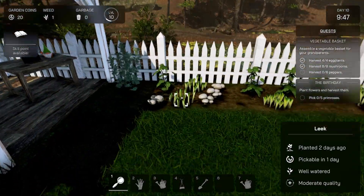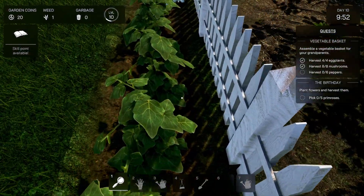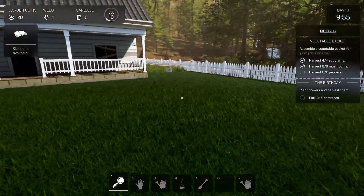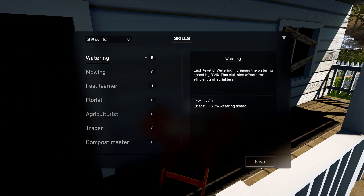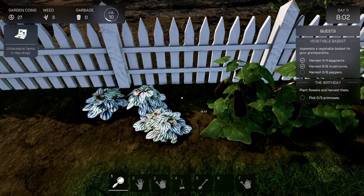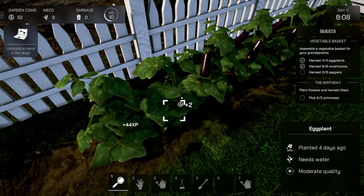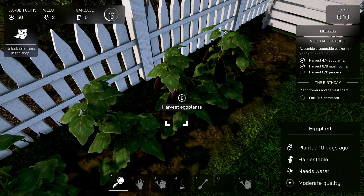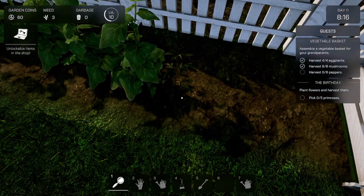Now we need weeds — we have one weed right now. Oh, where is it going to be? It's hidden. Where are they? Skill point — another one for water. Let's go to sleep — no reason staying awake because there's nothing to do. Hopefully today there's more weeds so when we throw them in we can maybe find out what happens. Kind of sucks to get used up.